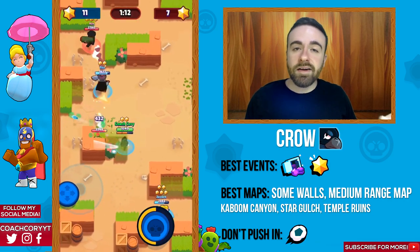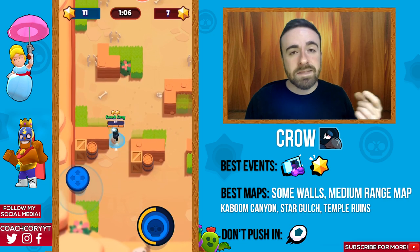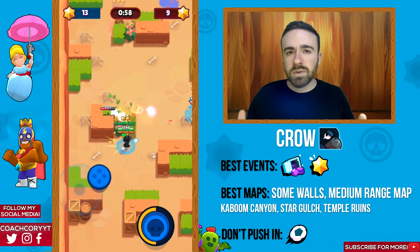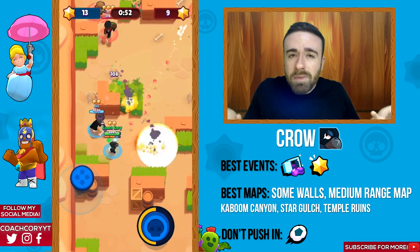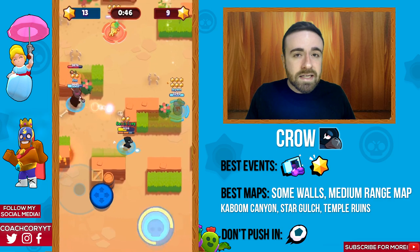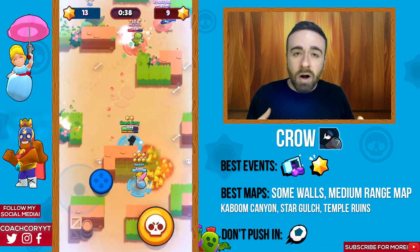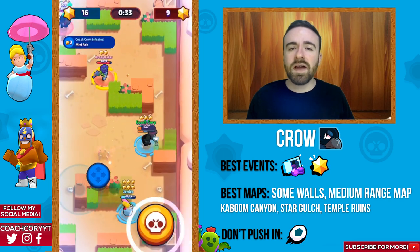Now for the legendaries, starting with Crow — he's honestly pushable on pretty much every single event type, but his best ones are heist and Bounty. Any map with a good amount of walls where he's not limited by his range is going to be best for him. Great map examples include Boom Canyon, Star Gulch, and Temple Ruins. The only place I wouldn't really recommend is Brawl Ball — with so many good options for Crow, stick to Bounty or heist.